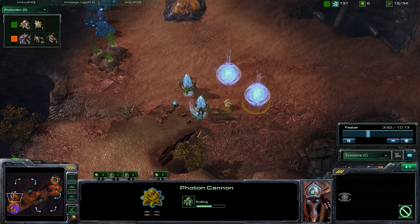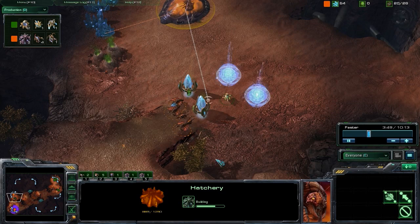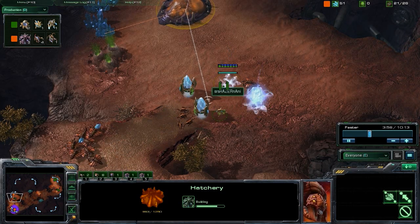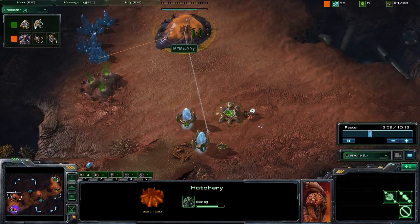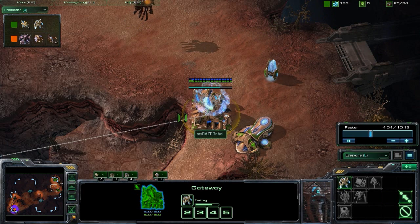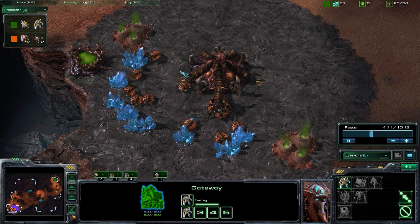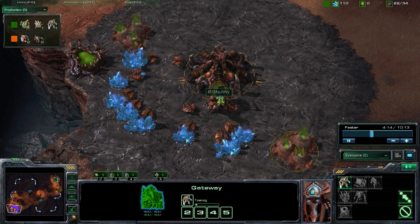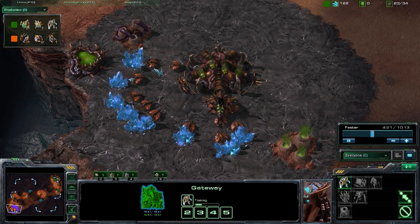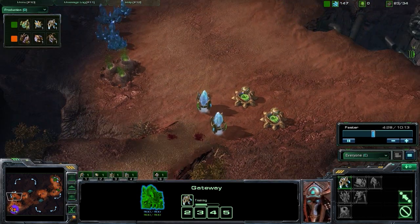These cannons do end up warping in just in time, as those zerglings were a little bit later than they would have otherwise been because of this fast hatchery. We're deciding to go for this wall seeing that they're getting the fast hatchery and the fast expansion. We were aware of that fast expansion simply because we moved in, saw the spawning pool building, and saw zero extractors. If they weren't going for that fast expansion they would have likely dropped an extractor to get speedlings, banelings, or higher tech.